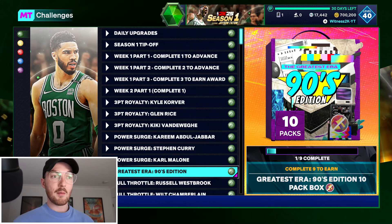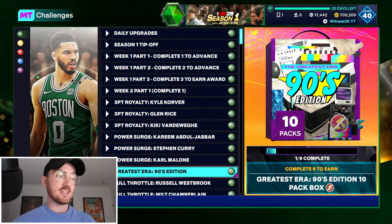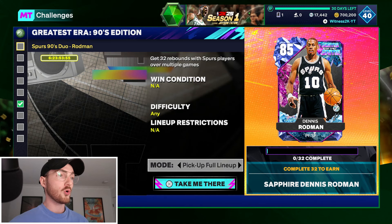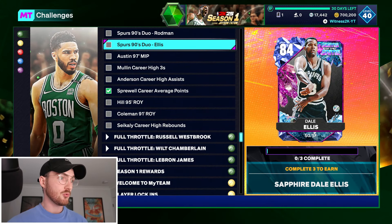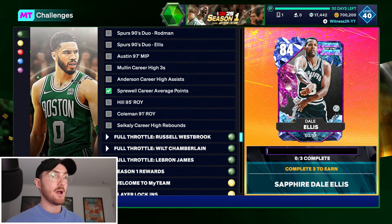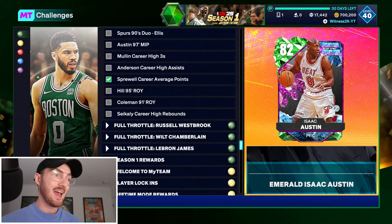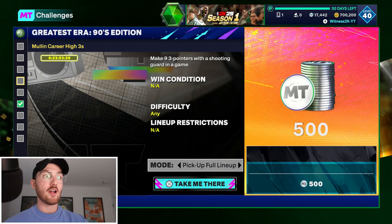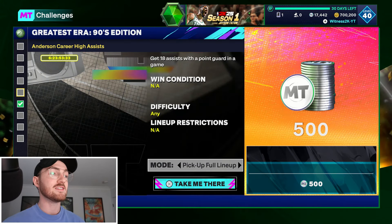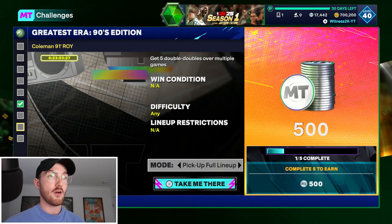One of the coolest things today is that you can earn a free 90s Edition 10-box through challenges, and they're really easy. Get 30 rebounds with Spurs players over multiple games, score 15 points in a game with a Spurs player three times — that's triple threat, super easy. Score 10 points in the paint with Heat players in a game, or make nine three-pointers with a shooting guard. You can get the majority done in literally just a game or two of domination.